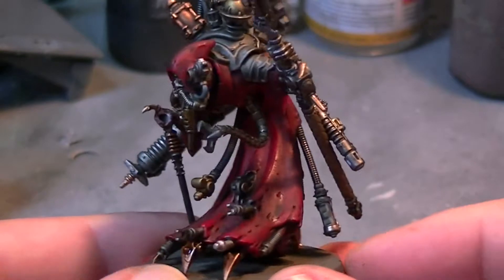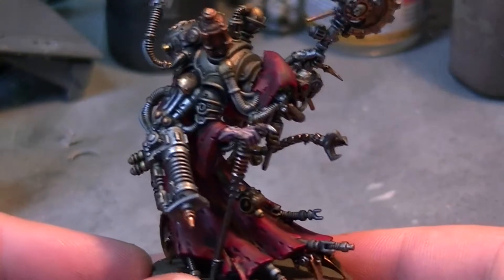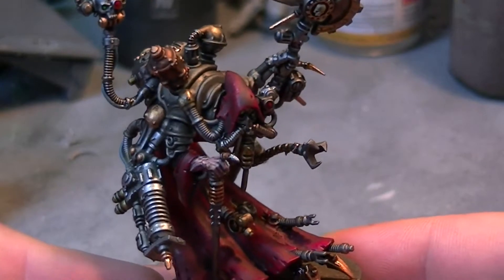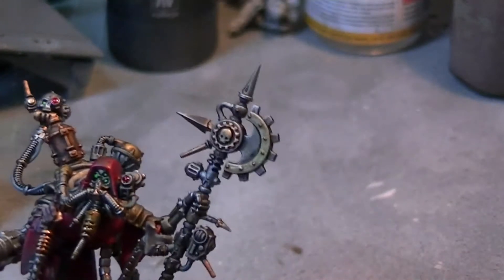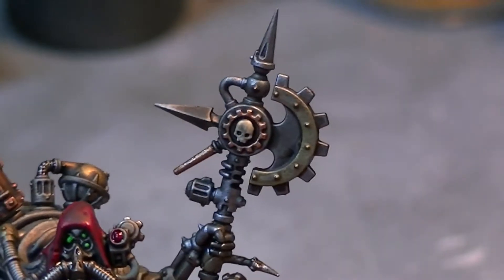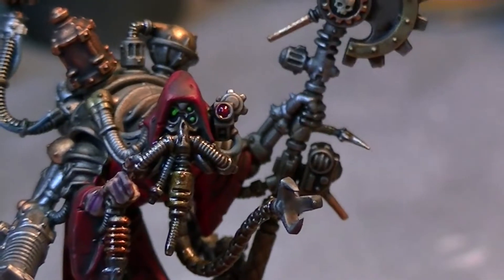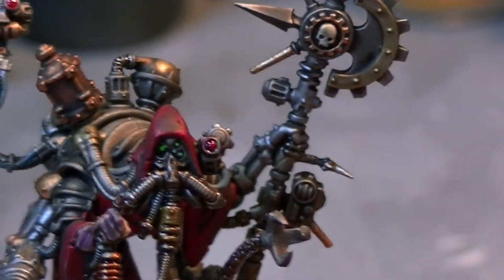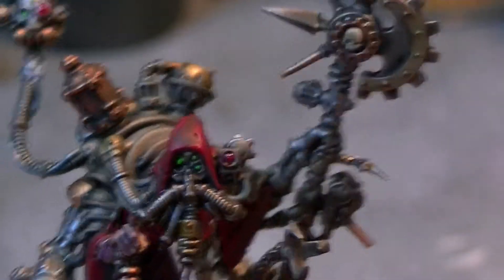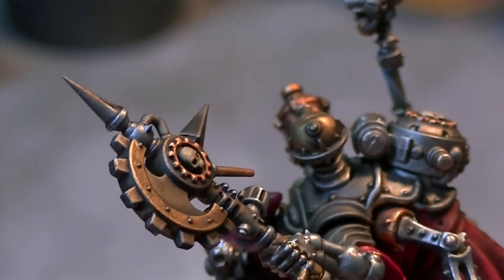I opted for the standard red robes again, going with my other Mechanica stuff, and a lot of silver with some bronze and brass highlights and details. For detailing — let's just look at the scepter here, the big power axe thing. I've gone for some bronze edging and then a bit of detail on the actual skull. His face has got a bit of detailing as well, and these two bits at the top have a brass finish that looked really nice with the wash on it.